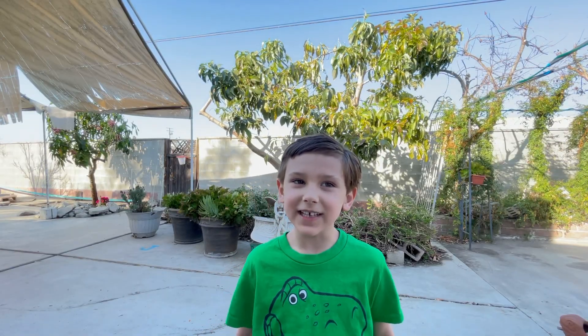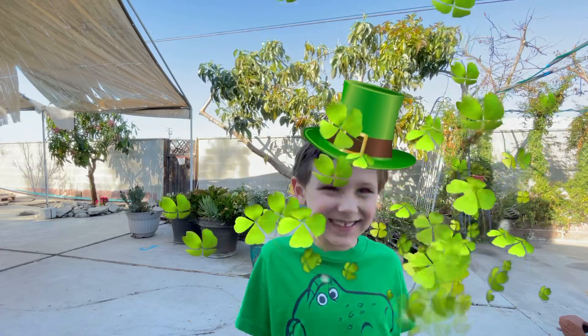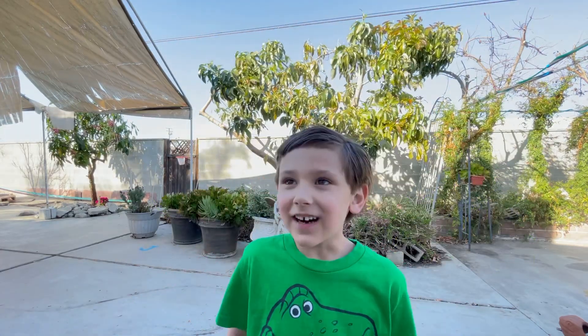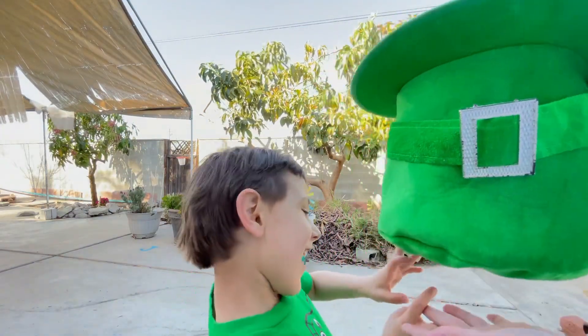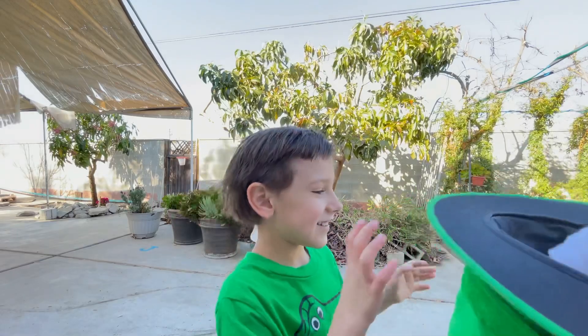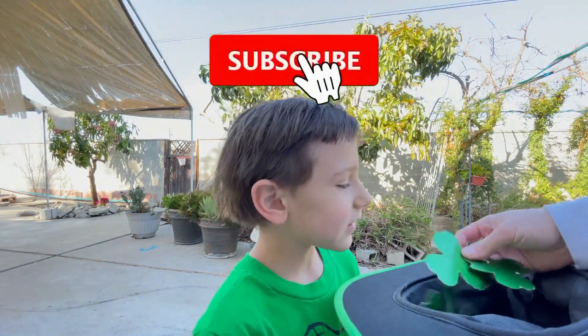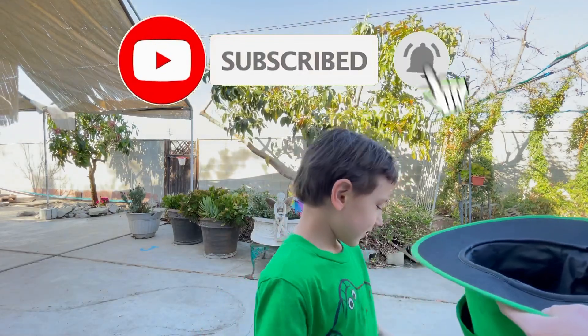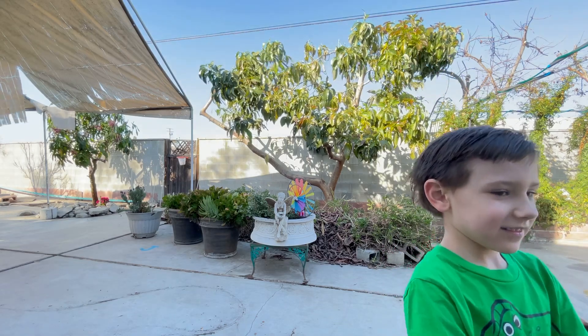Hi! Welcome to Astor's Day! Today we're going to do a relay race. So we have a lucky hat right here and inside there are shamrocks — clovers, shamrocks. Astor is going to pick one out and then he has to do whatever it says on there. So we have a starting position. Okay, ready Astor? Ready?